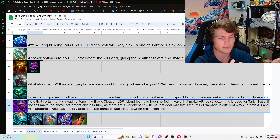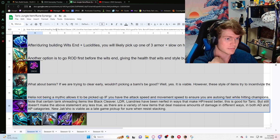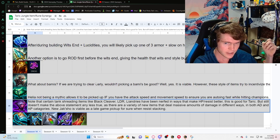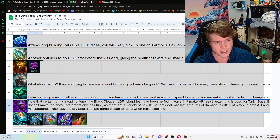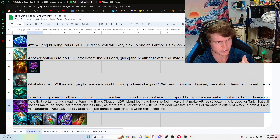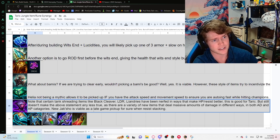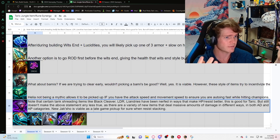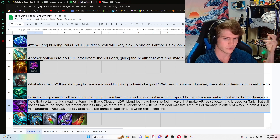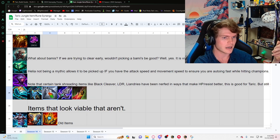Note that tank-shredding items like Cleaver, LDR, and Liandry's have been nerfed in ways that make HP and resist better — which is obviously good for Taric. Don't go HP stacking just because of this though. There are new AP and AD items that do more damage, and I've been finding that even building magic resist sometimes I'm not surviving. The new Jak'Sho is actually viable as a late-game pickup — if you're resist stacking with Wit's End, Trailblazer, and any resist item, you can easily go Jak'Sho fourth.